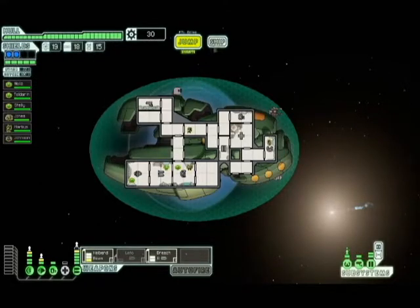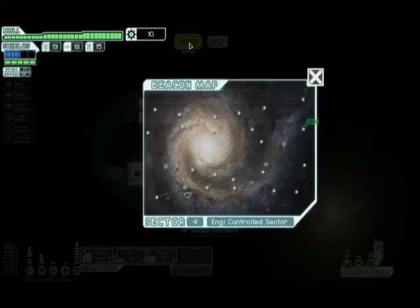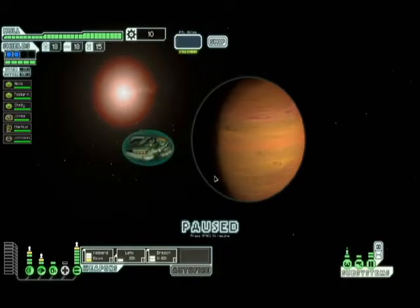We're going to go ahead and get a power bar so we can have all of them powered up and make the decision. The nice thing about the Leto is it charges nice and quick — so if we need to get out of somewhere in a jiffy, that's handy.